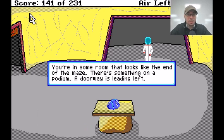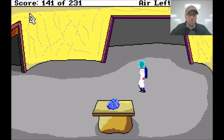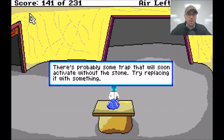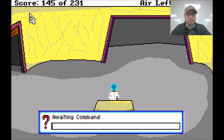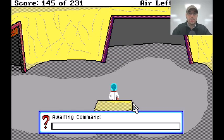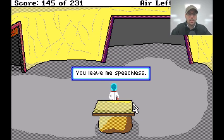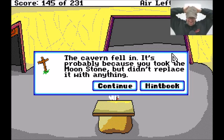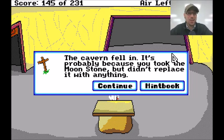You're in some room that looks like the end of the maze. There's something on the podium — looks like the moonstone. Take moonstone. There's probably some trap that will activate without the stone; try replacing it with something. What do I have? Like the radio? So let's put radio. The cavern fell in — it's probably because you took the moonstone but didn't replace it with anything. I really hope I didn't leave something somewhere earlier in the game that locks me out. That would be sad.